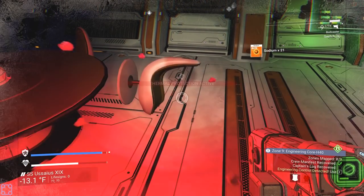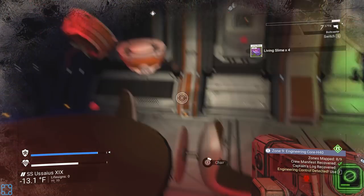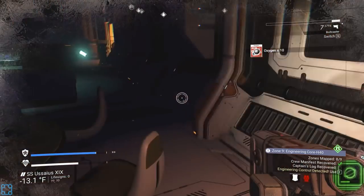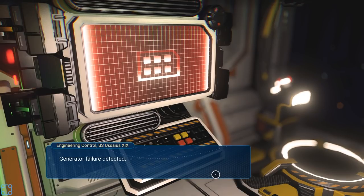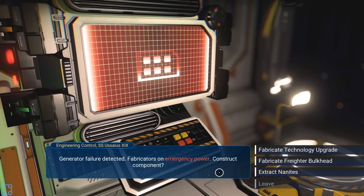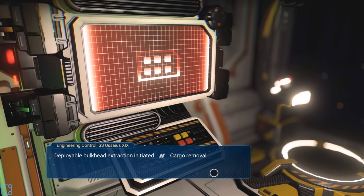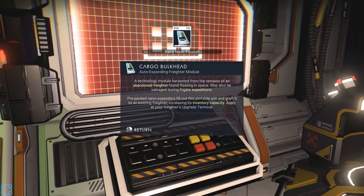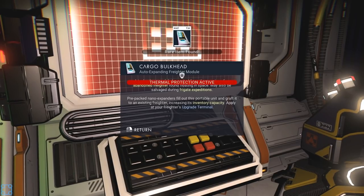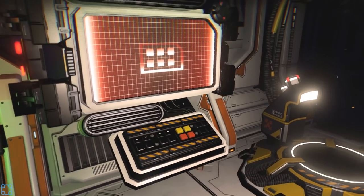There's a hell of a lot of sodium in here. Engineering control. Generator failure detected — fabricators on emergency power, construct a component. Freighter bulkhead — deployable bulkhead extraction initiated, cargo removal complete, nanocompression complete, portable storage unit ready for collection. A tech module harvested from an abandoned freighter may also be salvaged during frigate expeditions. Pre-packed nanoexpanders grafted to an existing freighter increase its inventory capacity. I like that.